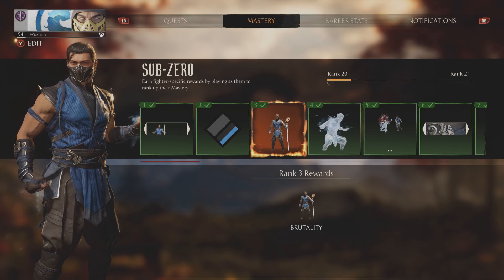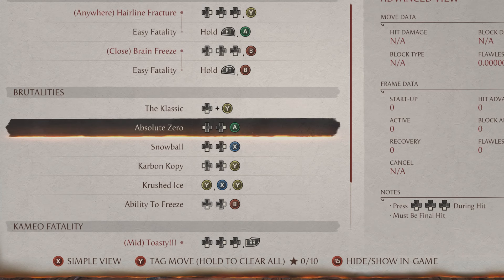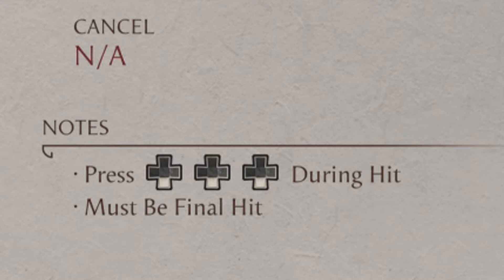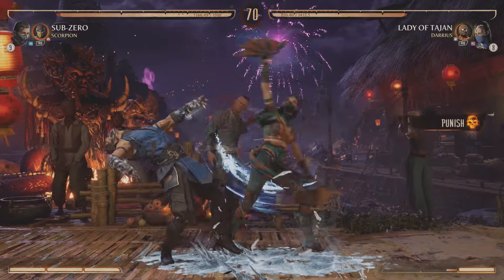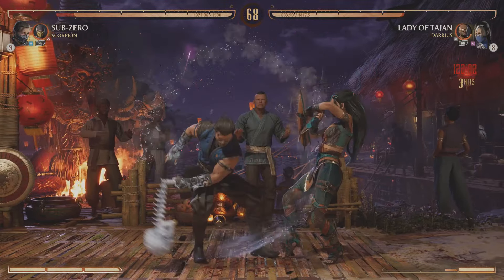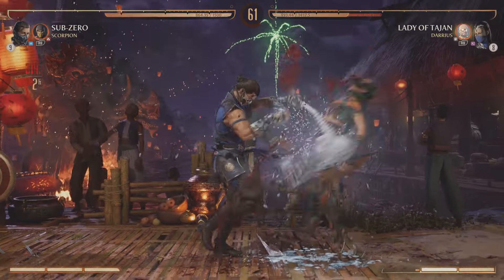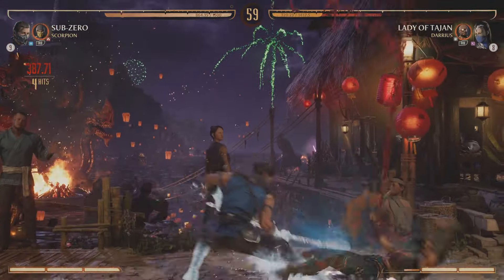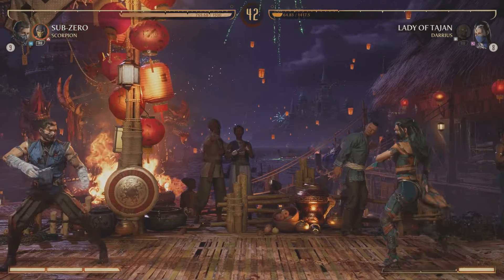Now let's quickly look at the input for it. This brutality is triggered from his special move, the ice slide. The notes mention that you have to press down three times during the hit when you perform the slide, and needless to say, the opponent has to be on very low health. I would advise you to keep on spamming that down button the moment the slide connects — this is the best way to trigger it. Just keep on pressing down and you will be all right.